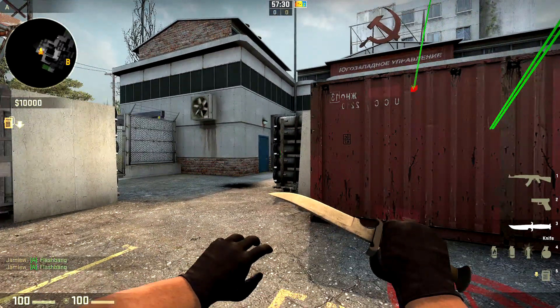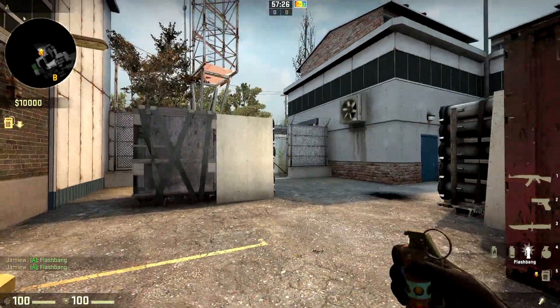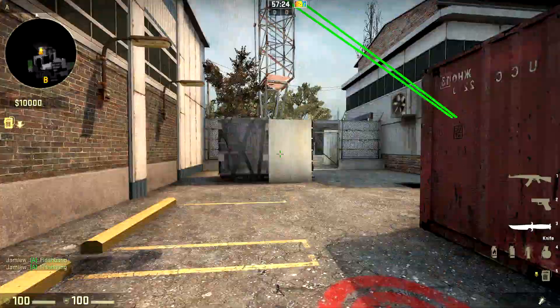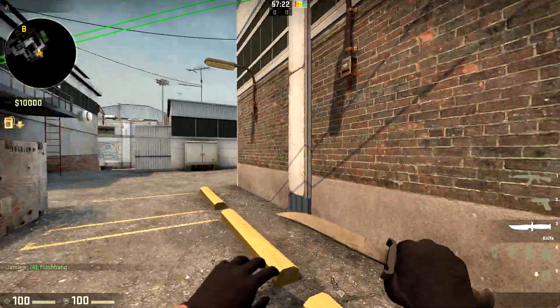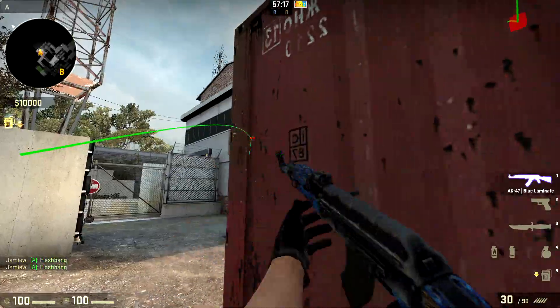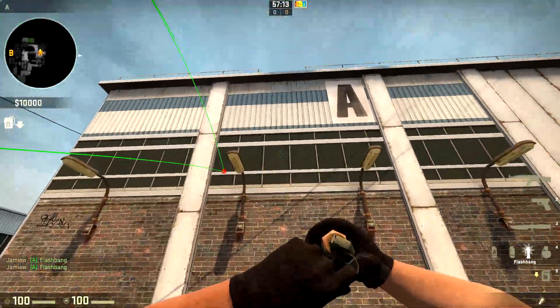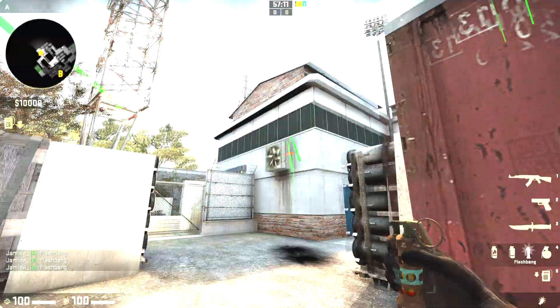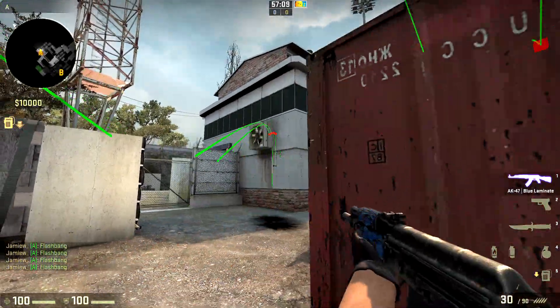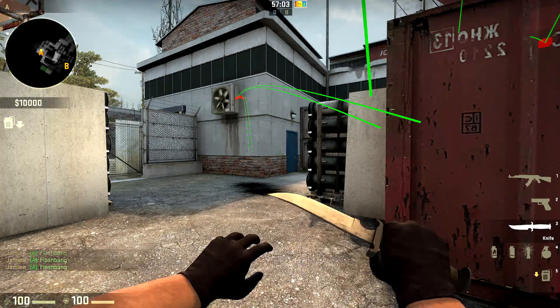The quick switch bind I've included is basically a one-key solution to this. It's obviously not a huge time saver but you can use it with things like the AWP as well, or whatever grenades you want. You can throw a flash, hit the key once, and then throw another flash - that's a lot faster than waiting for your AK to come out before throwing another flash. It's much faster to use last inventory or the quick switch bind from the autoexec.